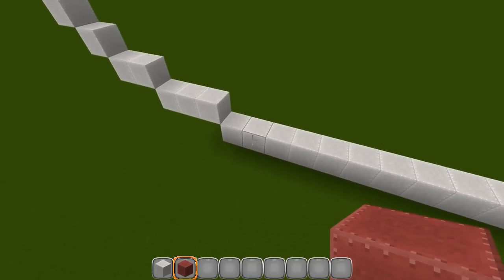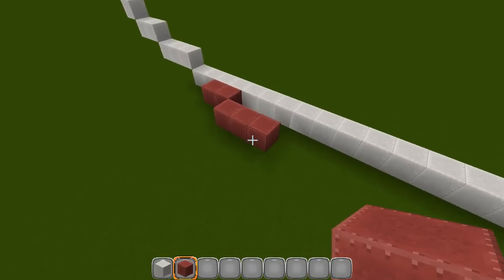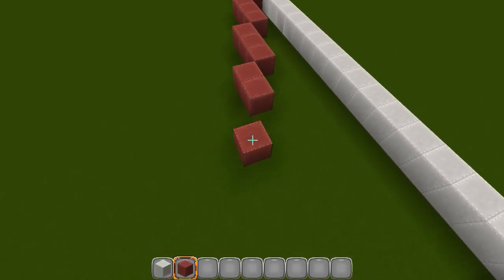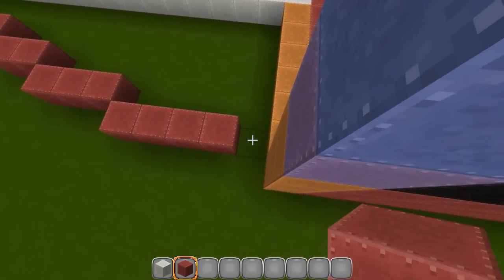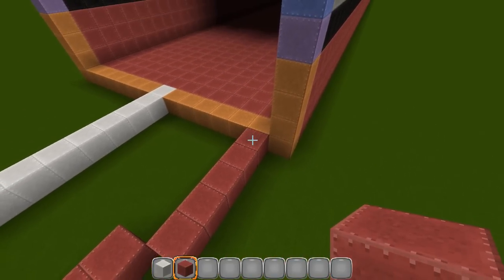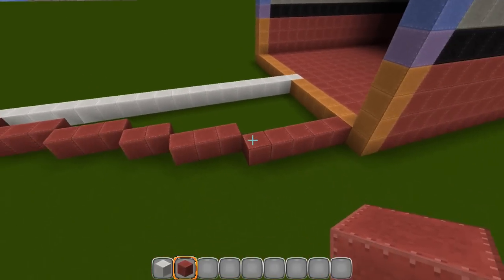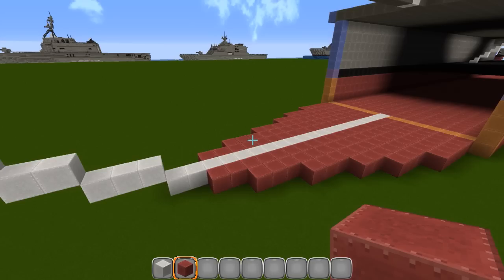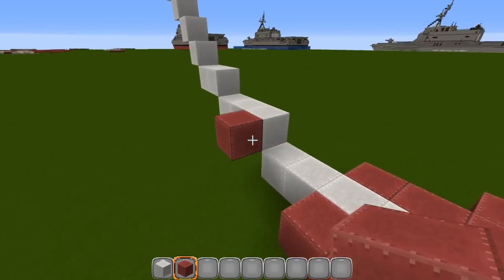We're going to start here with these first two blocks, come out by three, then out by three again, then two, then three. There should be five left over and it should connect just to the inside of this one right here — that's why I cut it off there because it's nice and straight. Fill this in solid, do the same thing on the other side. Layer one is done — let's continue on.